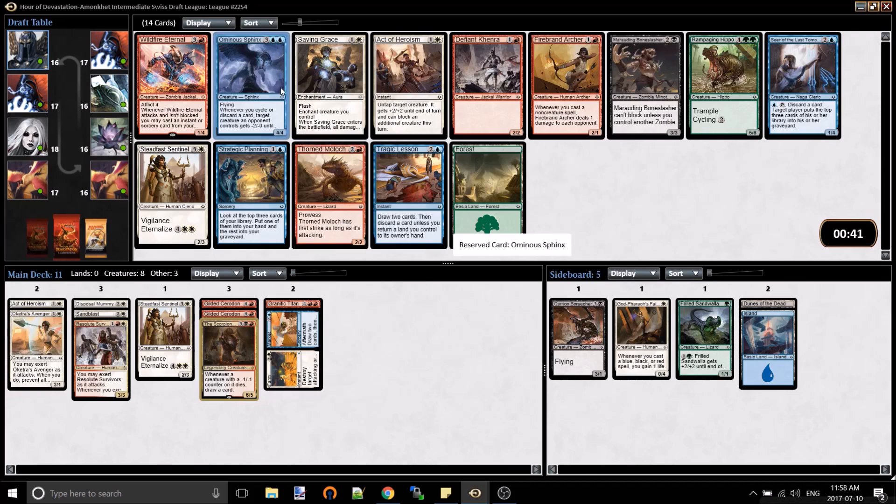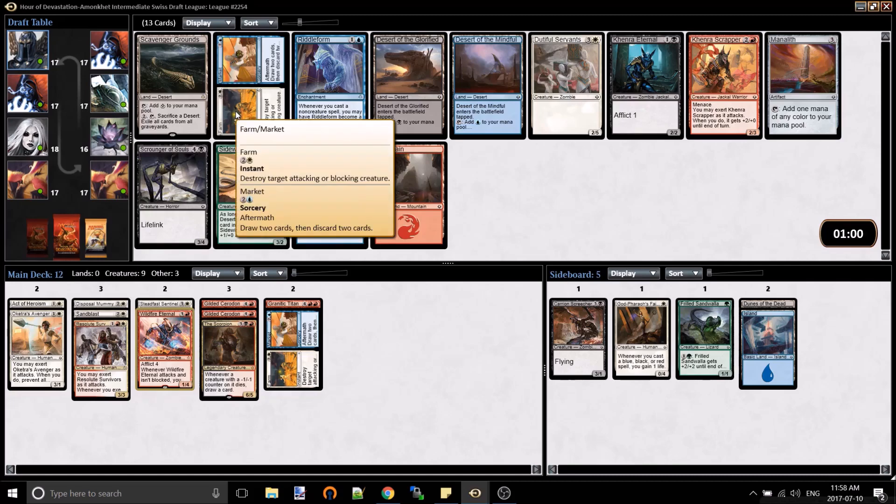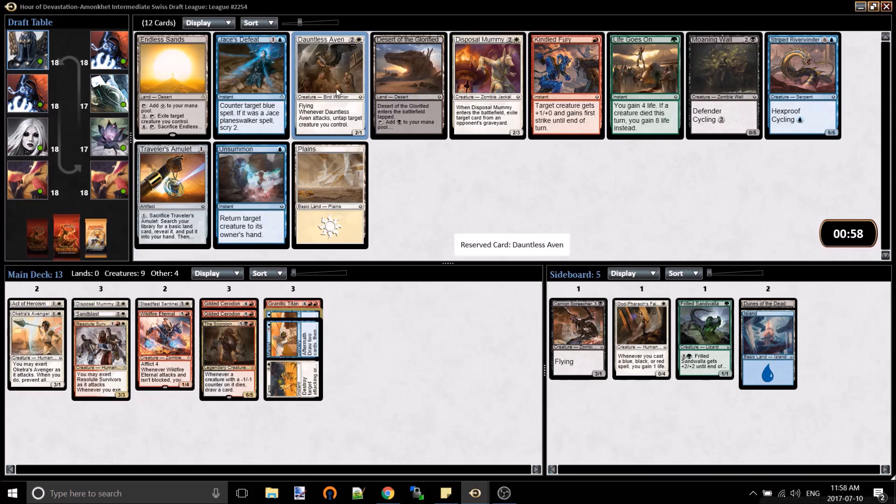The Gods only actually come back to your hand if they died in combat or any other way, but if they get countered it just sits in the bin, which sucks. The trick is to open two Gods and you can use the other God to reanimate it. Going back to the picks - Wildfire Eternal is like pretty bad, though I've had it be very good if you have a lot of good removal spells. I'm going to grab Farm - this card's great. I'm going to go for the white card and we're going to use a black splash.